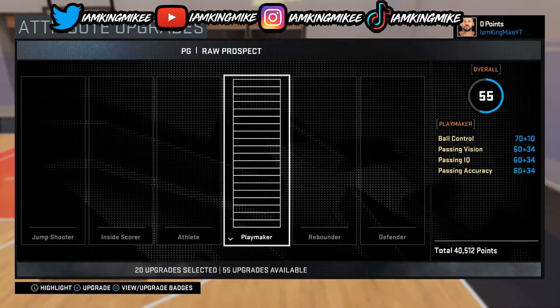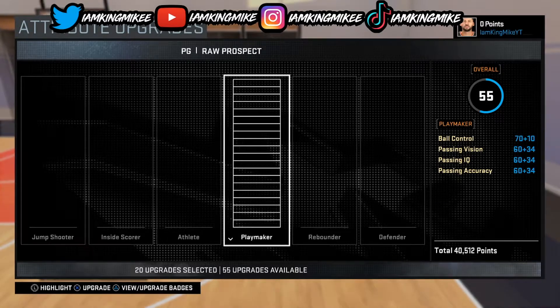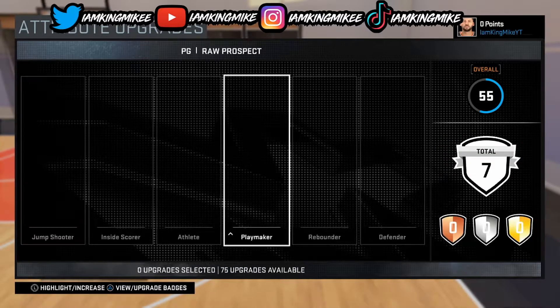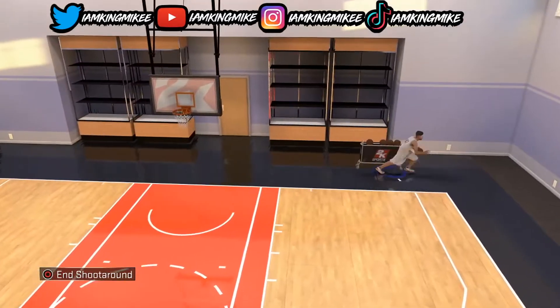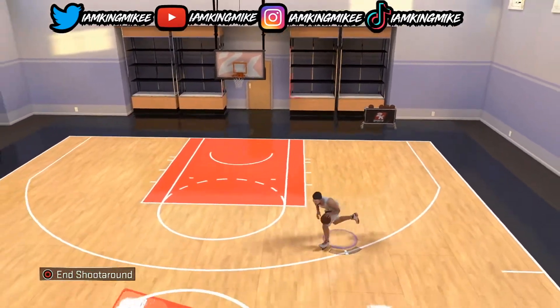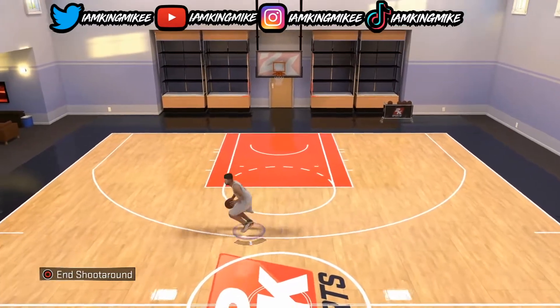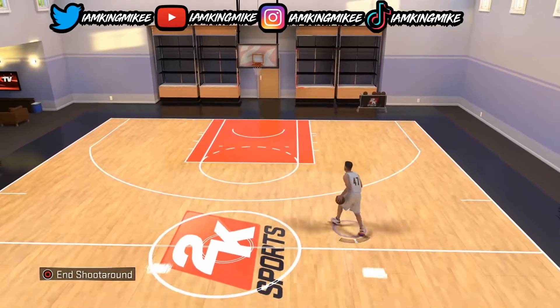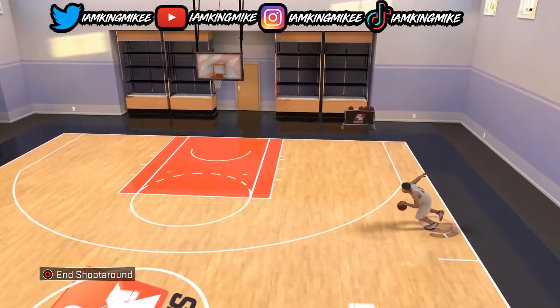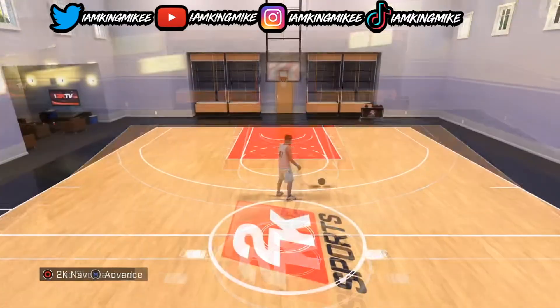99 overall on 2K16 — I will do it if this video gets at least 100 likes. But look though, the dribbling on this game — oh my god. Look at this, I'm a 55 overall. Kobe escape — you can literally do so much. When I get in the game you can speed boost too.